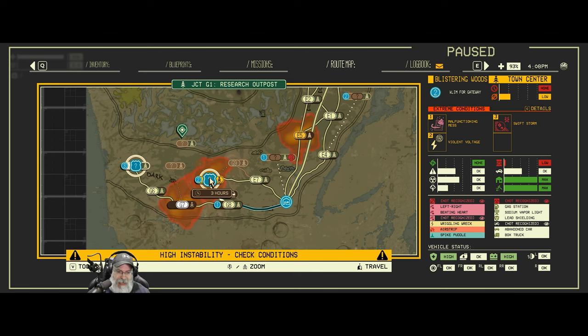We are going into a high instability zone — a malfunctioning mess, a violent voltage, and swift storm. I don't like swift storm; that scares me more than anything else. Our car is insulated so I'm not too worried about the voltage. I don't know what malfunctioning mess means, but it doesn't look good.